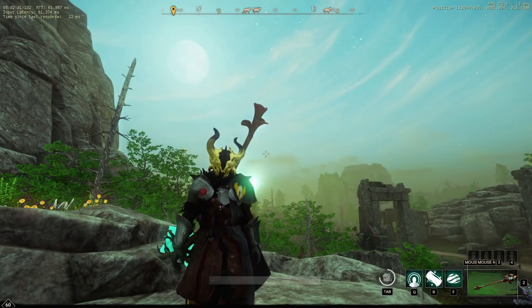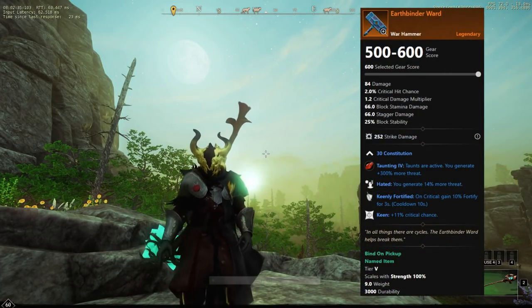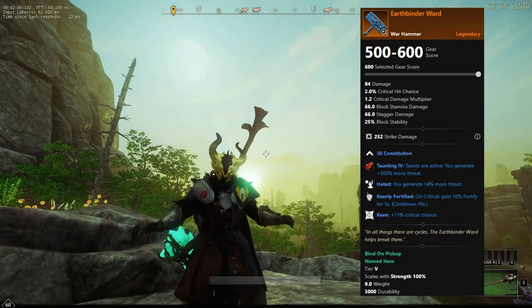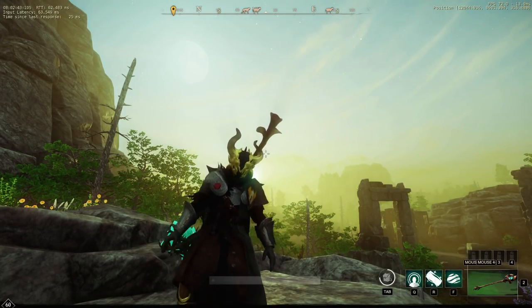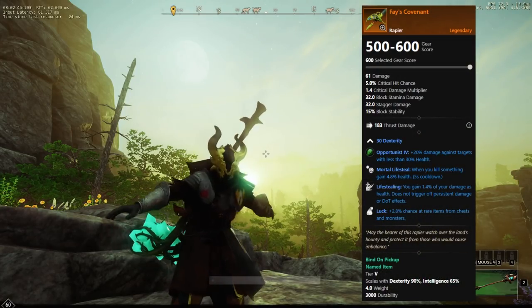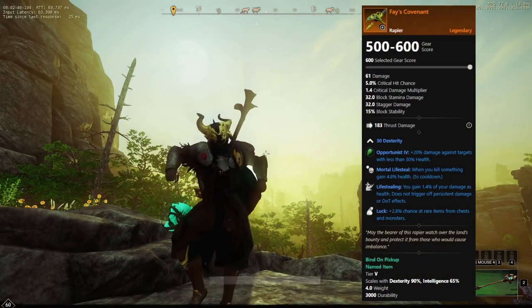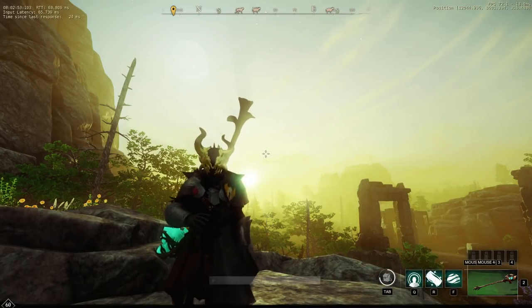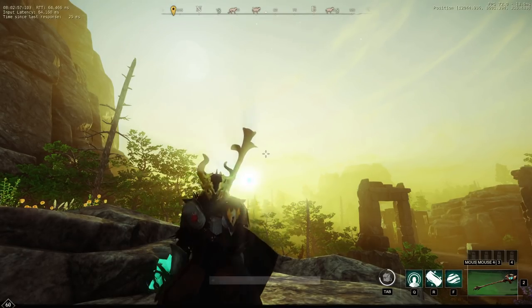Some of the items that are able to drop would be the Earth Binder's Ward, which is a nice warhammer that would be great for tanks — it has 30 constitution as well as nice traits like Taunting 4 and Hatred, which both generate more threat. Another one would be the Phase Covenant, a nice rapier that comes with 30 dexterity as well as two life stealing traits and a luck trait.